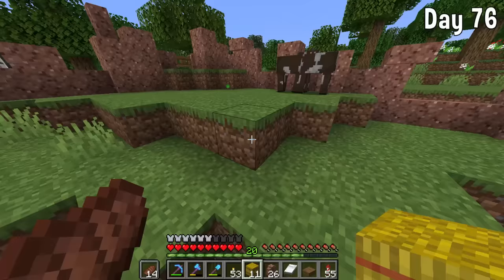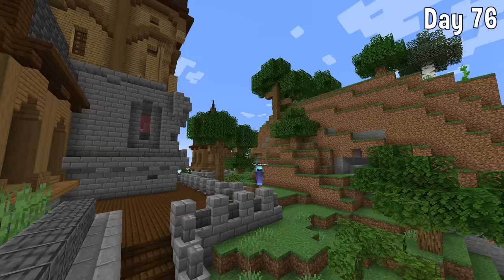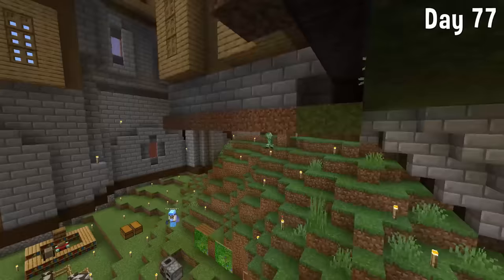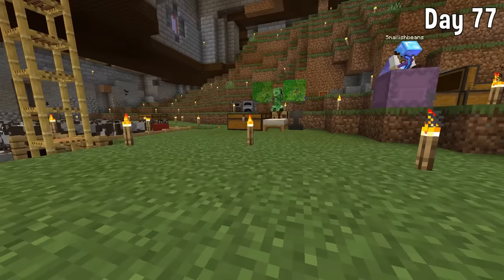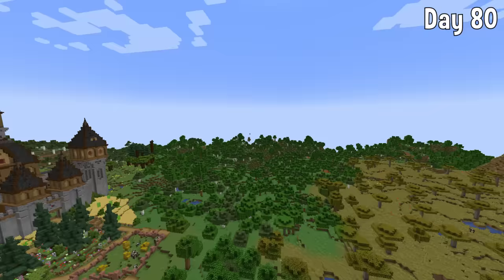We're flying up and looking around — the final tower on this side is getting built. Whilst I was in the middle of building it, I went into my chest room to get some stuff, and a creeper was following me around. I hate creepers — they're so annoying. Anyway, back to building — it only took around three more days to finish, bringing us to day 80 where we had finished what I originally planned.